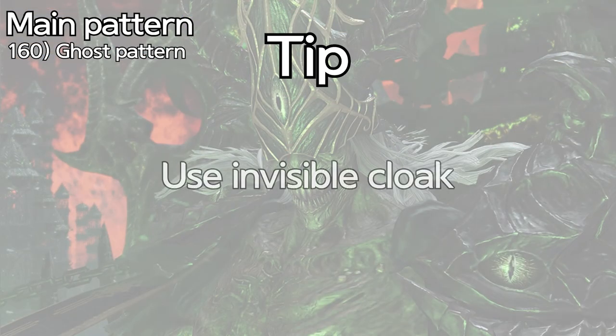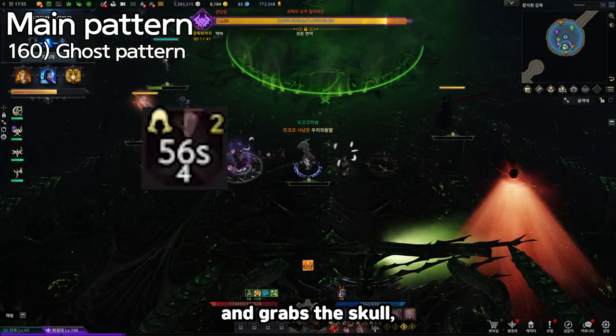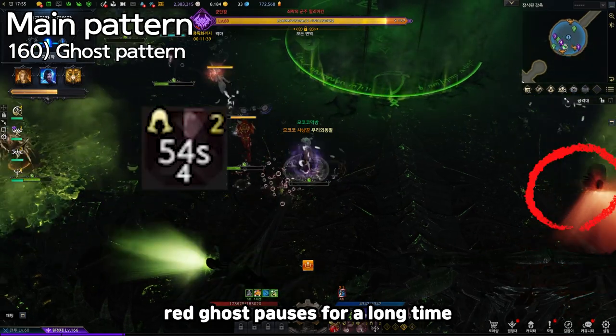Tip: use invisible cloak. If someone uses invisible cloak and grabs the skull, the red ghost pauses for a long time.